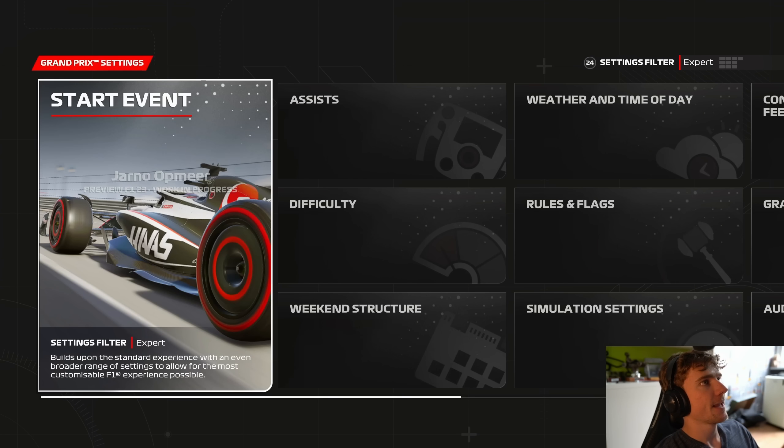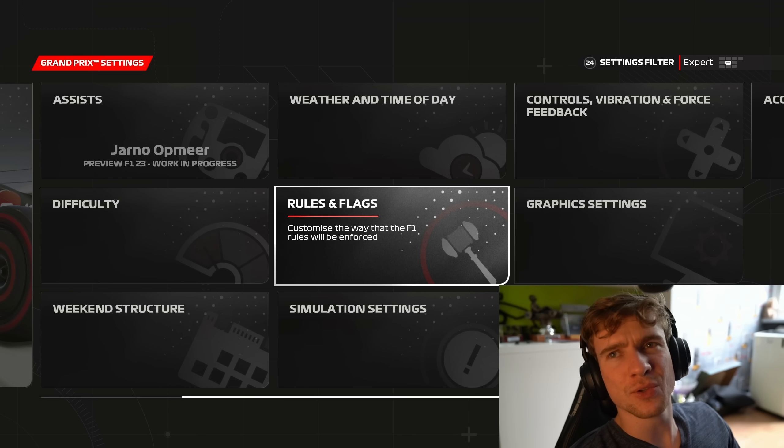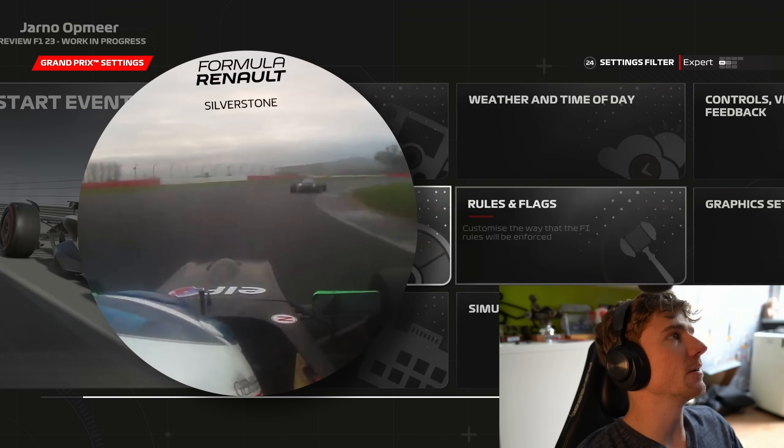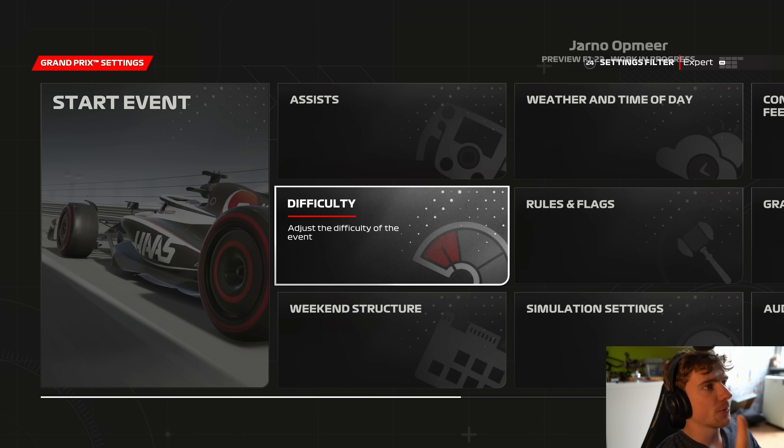...Lewis Hamilton around the beautiful Silverstone circuit — one of my favorite tracks in real life, I used to be very good at it. Difficulty is of course 110% AI.